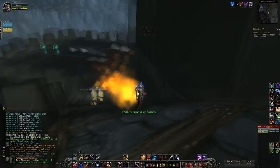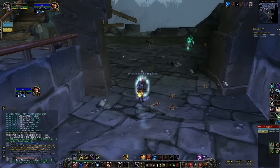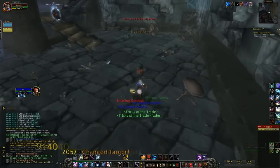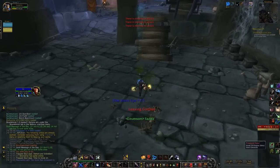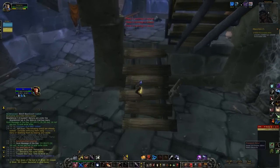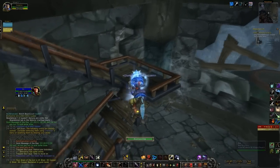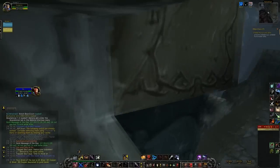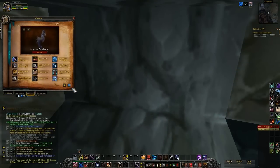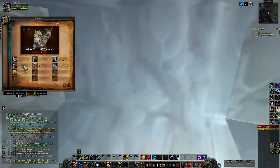The players get stuck and scramble to mount up, trying several tall mounts including a War Mammoth, an undead horse, and eventually the Dark War Buck. There's casual back-and-forth banter as they work out which mount to use for the exploit.